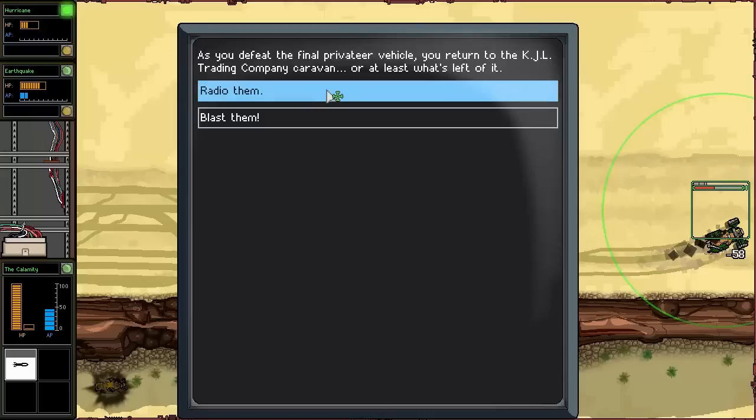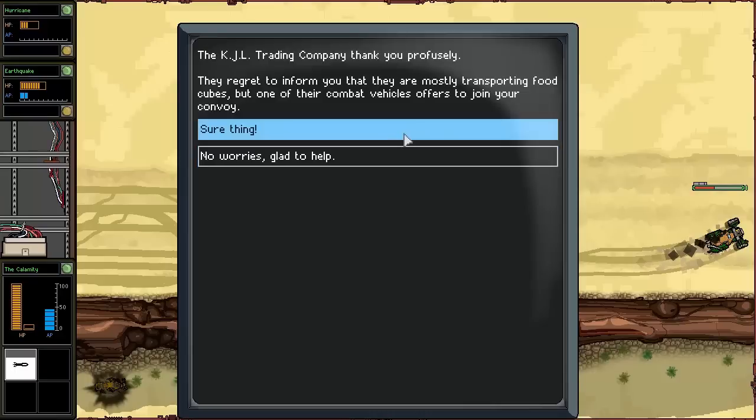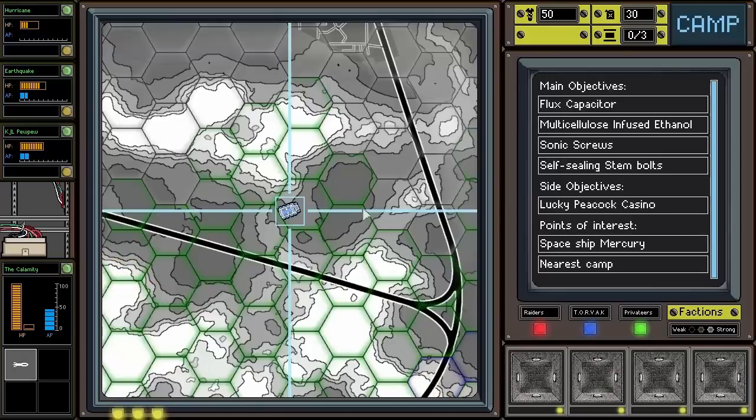As we defeat the final Privateer vehicle, we return to what's left of the KJL Trading Company caravan. We radio them and they thank us profusely. They regret to inform us they're mostly transporting food cubes, but one of their combat vehicles offers to join our convoy. Fantastic — the quicker we can get more people the better. They are KJL Pew Pew, apparently. That's an awful name, but I won't say no to another vehicle in our convoy.